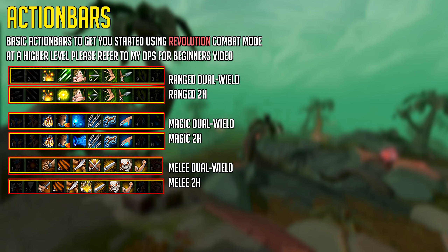Now it's time to make an action bar that's functional. Here are some dual wield and two-handed weapon action bars as basic examples of what you should be using with Revolution combat mode. Some abilities may not be unlocked yet as they require a certain level — just copy the action bar as you level up and you should be fine for your first 50 levels. These bars are to get familiar with the combat system and will be relatively optimal for low level training. For most monsters at the start of the game you'll only be using slots 1 to 8.